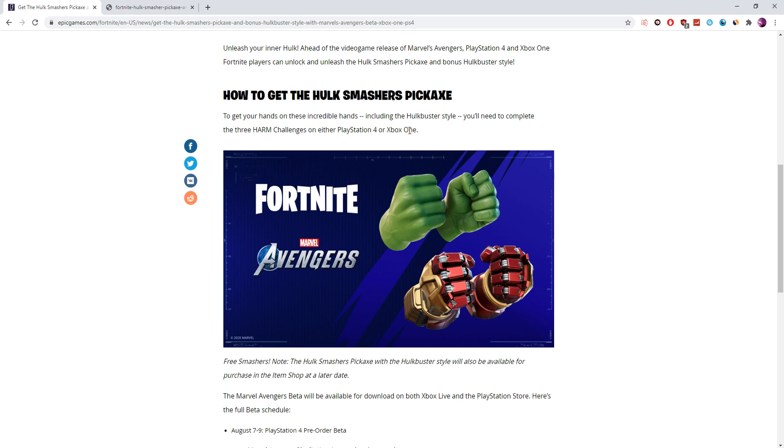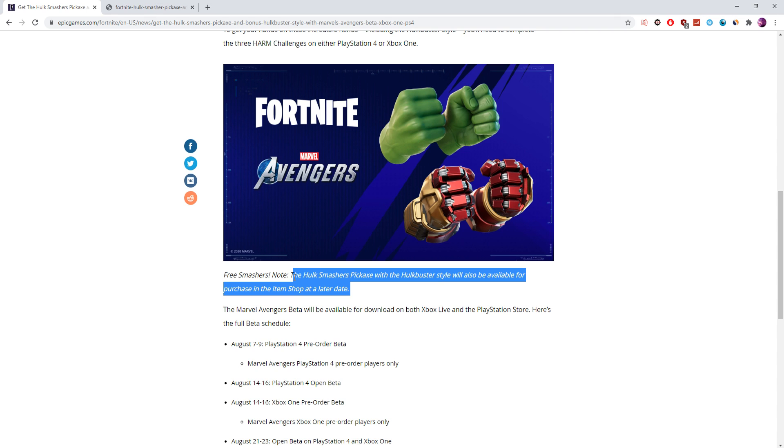Now straight away, this does confirm that you do need either one of these consoles to get these for free. But if you don't have that, like I myself don't, you can either borrow one from a friend or your brother or whatever — that's what I'm going to be doing. Or, if you can't do that, do not worry, as you still can buy them in the item shop, because these two on screen will be coming to the item store at a later date. So watch out for that if you don't have either the PS4 or the Xbox One.